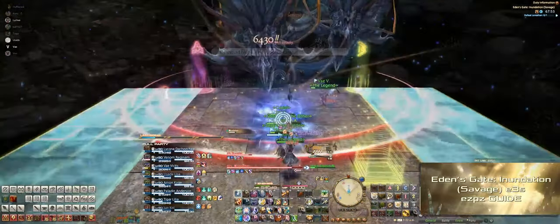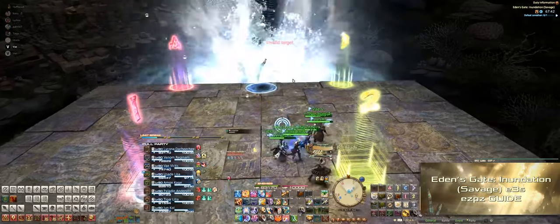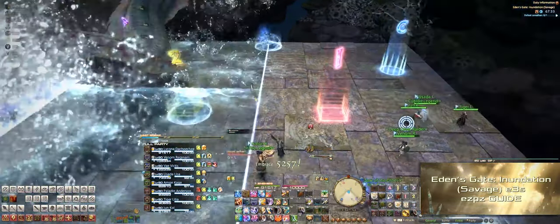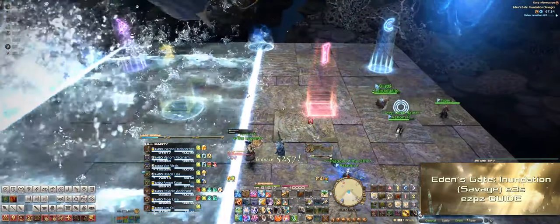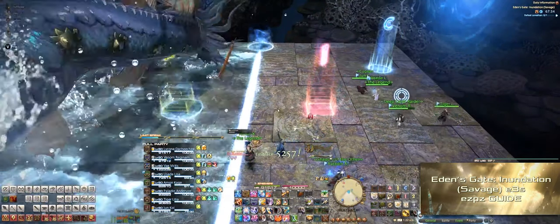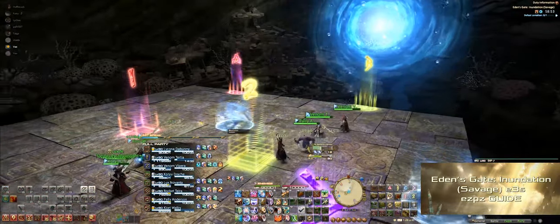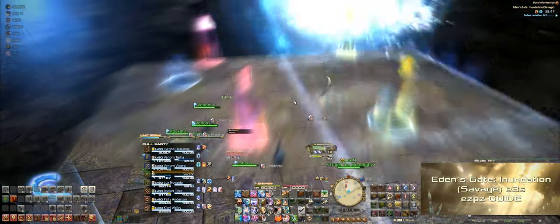Once you get back to the center, the entire stage will reform and Leviathan will cast Maelstrom. There will be little AoEs on the ground that expand, and if you get hit they'll give you a slow movement debuff. Giant water circles appear on the outside of the stage, corresponding to how Leviathan will dive bomb through the stage. Leviathan will only dive bomb two times. Break the stage into four quadrants and place your character in the quadrant that won't get a dive bomb — each dive bomb only covers half the stage, so use the stage lines as markers. Try to stay towards the middle for maximum flexibility to dodge, and even if you get the slow debuff you'll still have enough time.